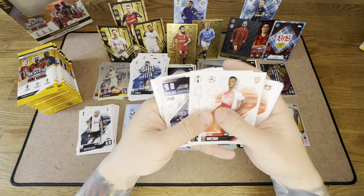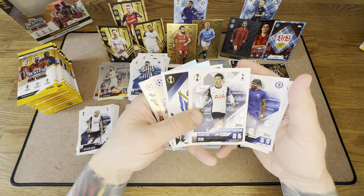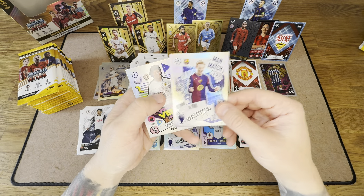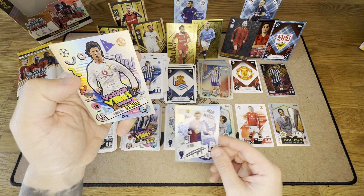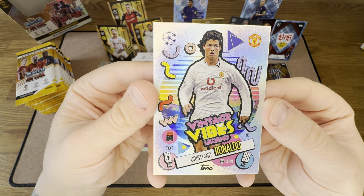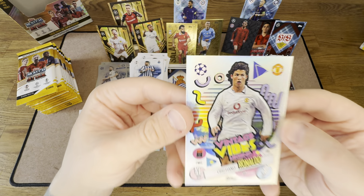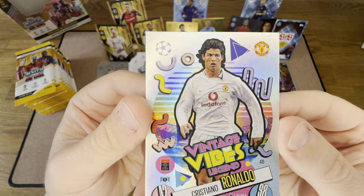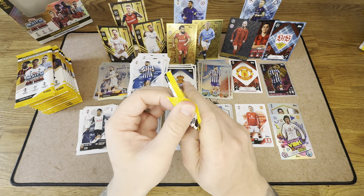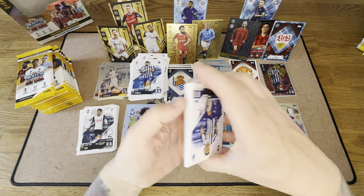Griezmann. Heung-min Son — pretty sure we've got him. Real Sociedad badge. De Jong — yes, that's the one. Vintage Vibes Cristiano Ronaldo in the Man United kit — I am pretty sure that is a need. I love what they've done with his hair. I'll put him over here with the Ronaldo and Marcus Rashford in our Man United player pile. There's not too many Man United players in this collection, so we do like to find them.